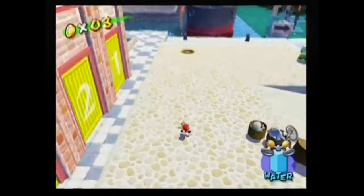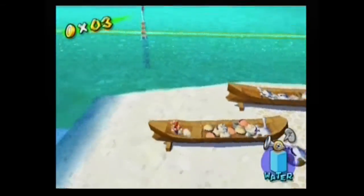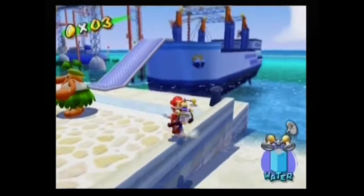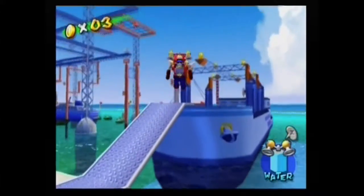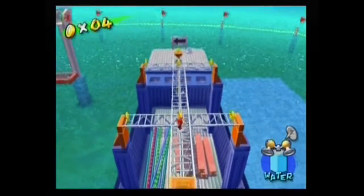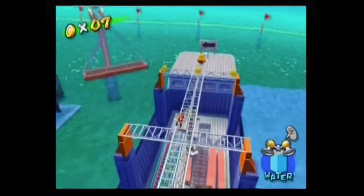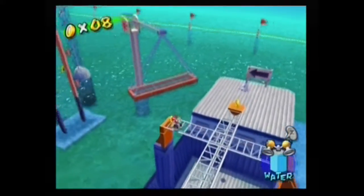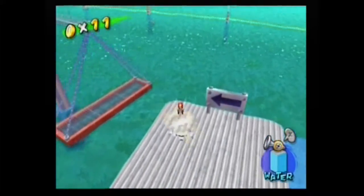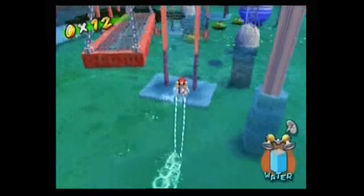You can also spray the fish, or the bloopers, and sometimes they will drop blue coins - only sometimes. This ship isn't always here, and as you can see there are eight coins on here, and a blooper. That's why it's kind of good to do in episode 3, because there's just more coins here. I think there are certain episodes in certain areas where there just aren't enough coins to even get the shine, which is kind of trolling.